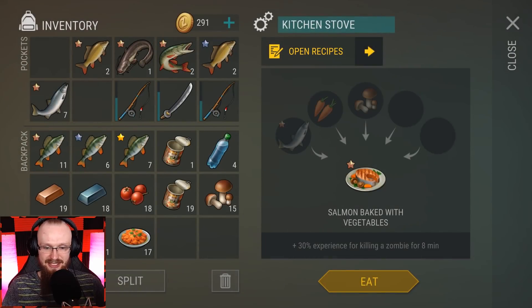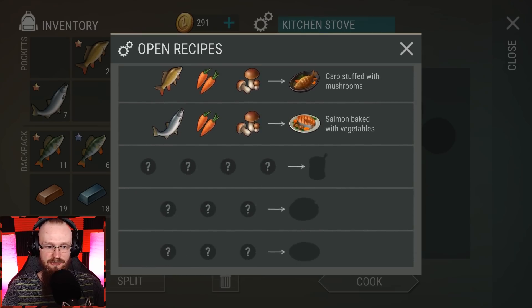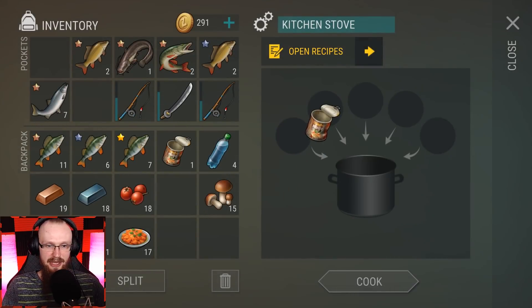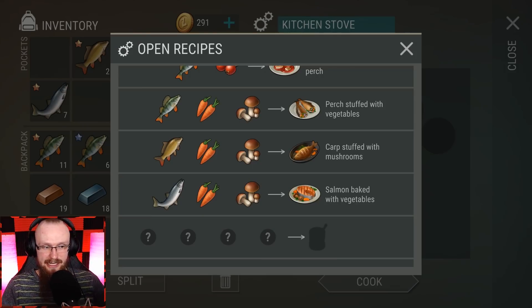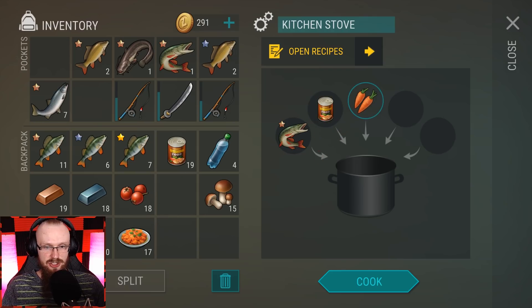The salmon with carrots and mushrooms gives 30% more experience for killing a zombie for 8 minutes. It only lasted 8 minutes because the salmon was the worst quality, but it's still a pretty awesome recipe if you need to level up. There's also a four-ingredient recipe I can see in the stove. I'm not sure what fish to use — let me try pike with food items, maybe carrots, mushrooms, and some other stuff.